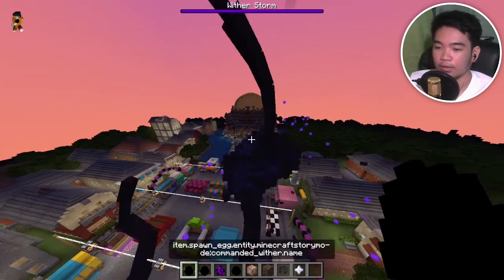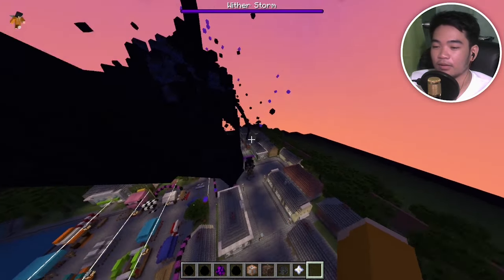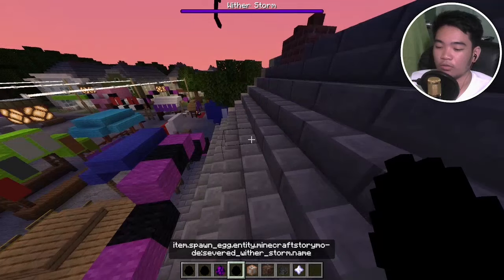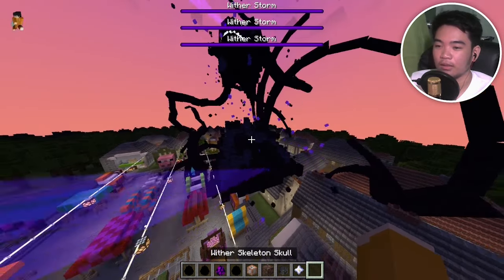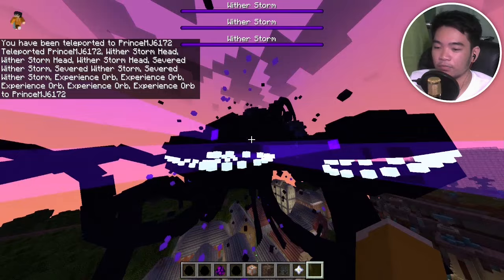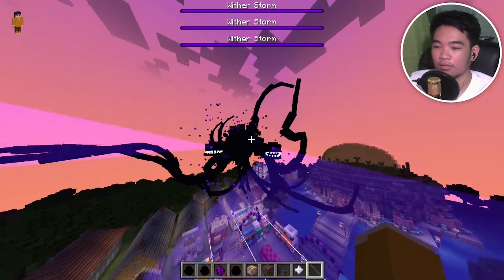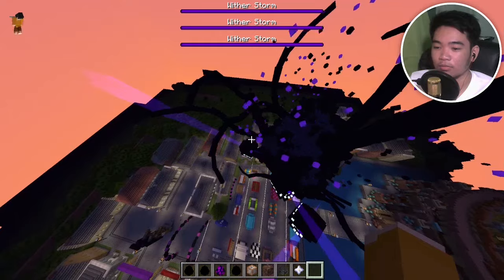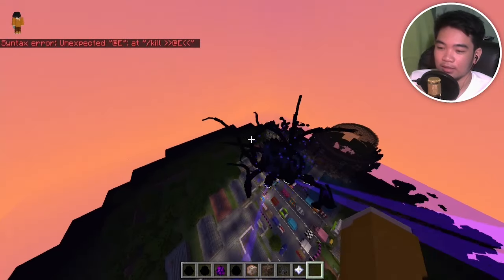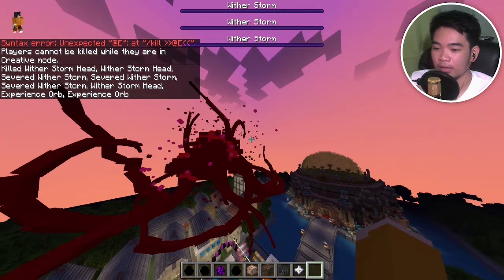Now we have the severed wither storm — no more music. The severed wither storm only has one head, which is super weird. Maybe we should spawn two more — now we have three severed wither storms. If we do tp at e at s, tping everything to me, they kind of look like one entity with so many tentacles! I think I was supposed to do that — everything tp'd towards me and they stick together, which is super cool.